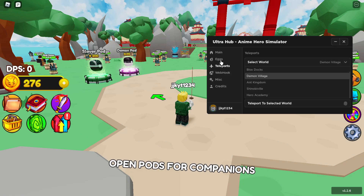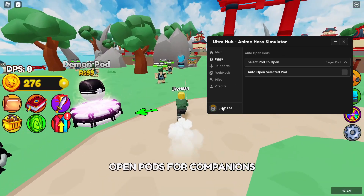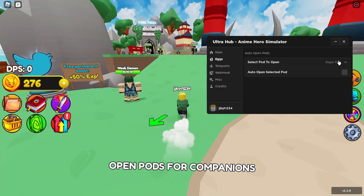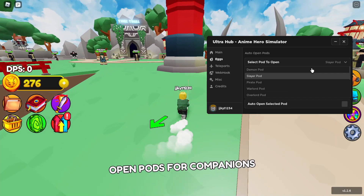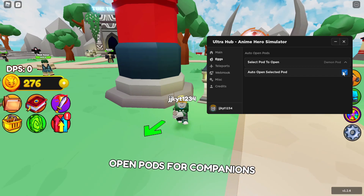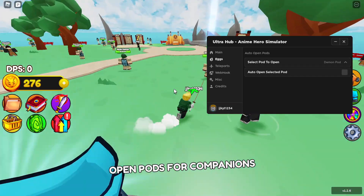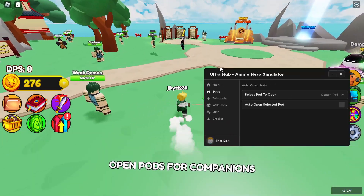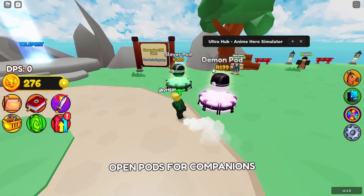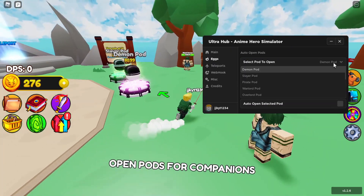Now we've got the eggs section. There are two features here — it allows you to auto-open pods. You select the pod to open, so let's select the Demon Pod. However, that one requires Robux so I'll need to find a pod I can actually afford. You can also minimize the view to make it smaller.